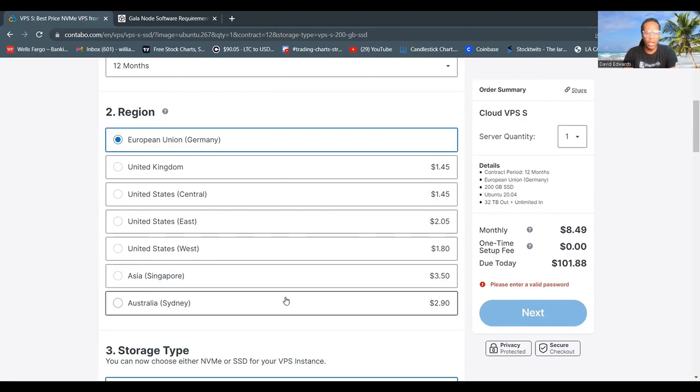They have Sydney for $2.90, Asia Singapore for $3.50, and the West Coast for $1.80 extra. I think I want to run my Gala node on the West Coast, and it will cost me $1.80 extra a month for that.